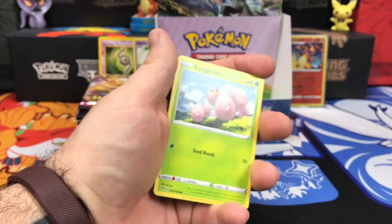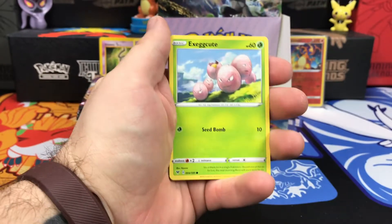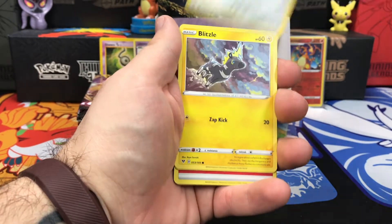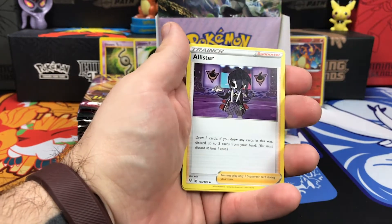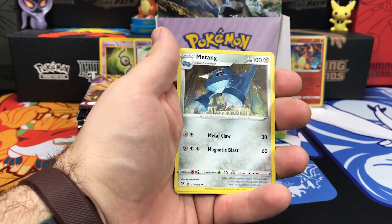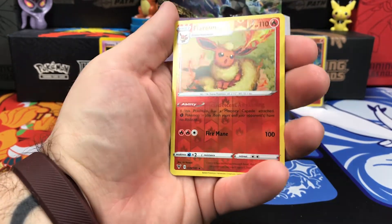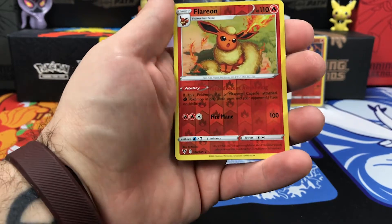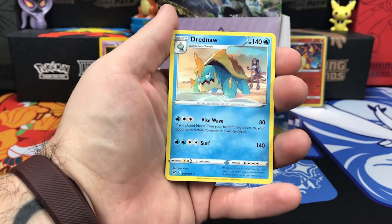We've got Orbeetle next. Starting this one off with Exeggcute, Woobat, Beldumb, Blitzle, Milcery, Energy, Alistair, Matang, Kakuna, Flareon — very nice, that's the second Eeveelution out of this booster box now. I don't know if Jolteon is in this box, but the Flareon and Vaporeon artworks are both super cute. And then we have Dreadnought on the back.